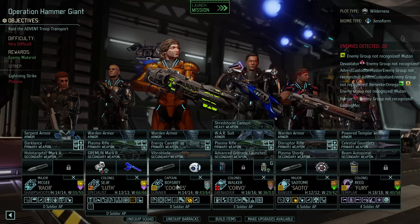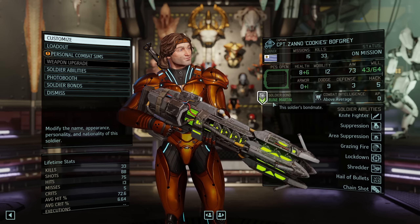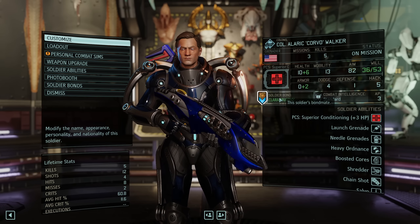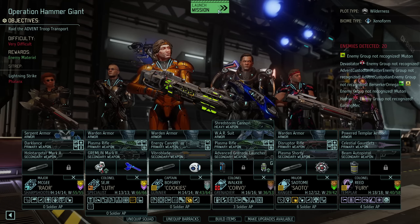Cookies is only one experience away from a promotion, which is why I brought him, even though his buddy Cytani is currently wounded. Alaric is not close, but Clara is also wounded, which is why I brought them both. So let's go then, shall we?